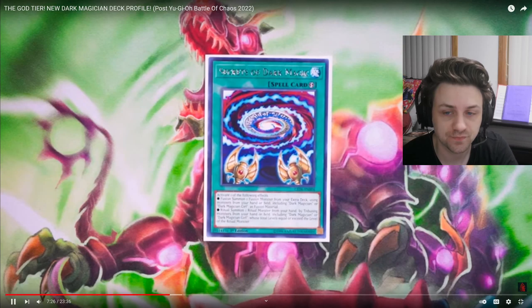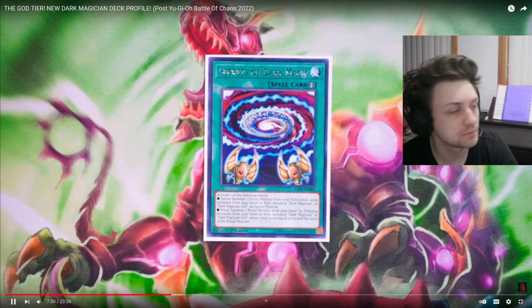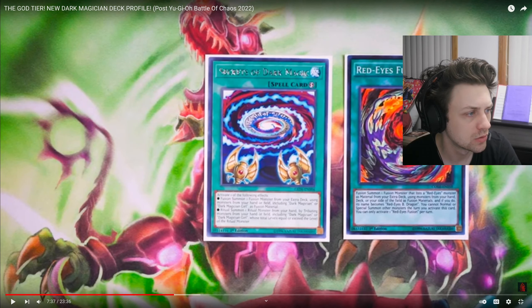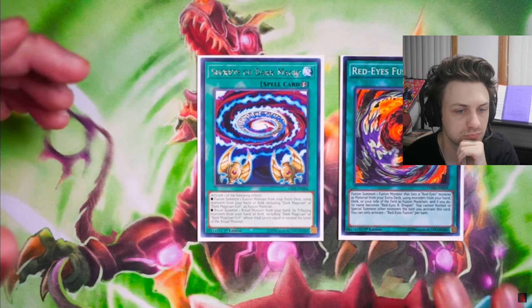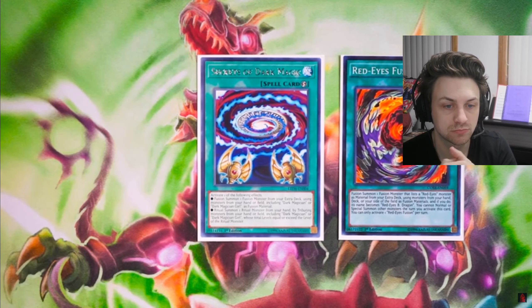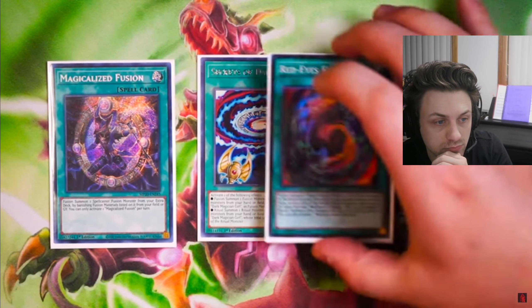Next off, for your Fusion Spells, you're going to play Secrets of Dark Magic — it gets you access to Ritual Summoning and also Fusion Summon. Everything's really good, ratios are fine. And it's Quick Play, which can help you get access to OTKs during the Battle Phase, which is absolutely phenomenal. Next, you want Red-Eyes Fusion — only one copy of Red-Eyes Fusion is all you need. [Reactor: Sam was playing three last time, now he's playing one. Traitor! At least play two.]